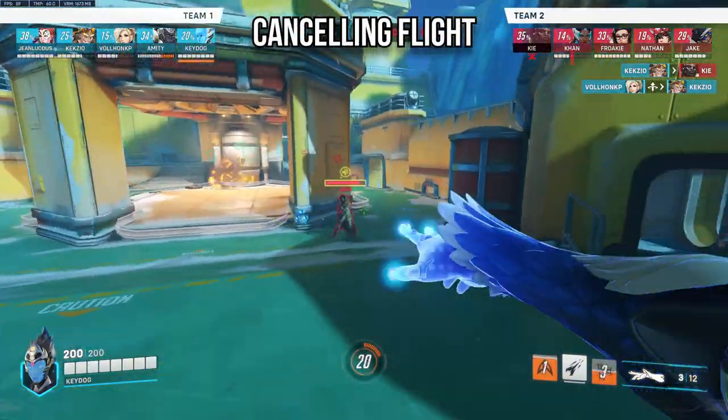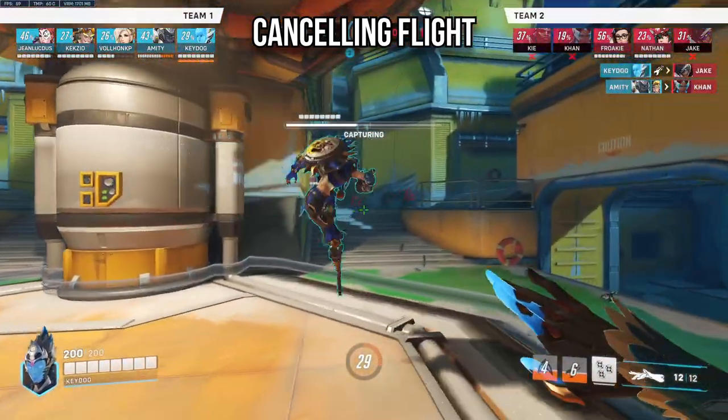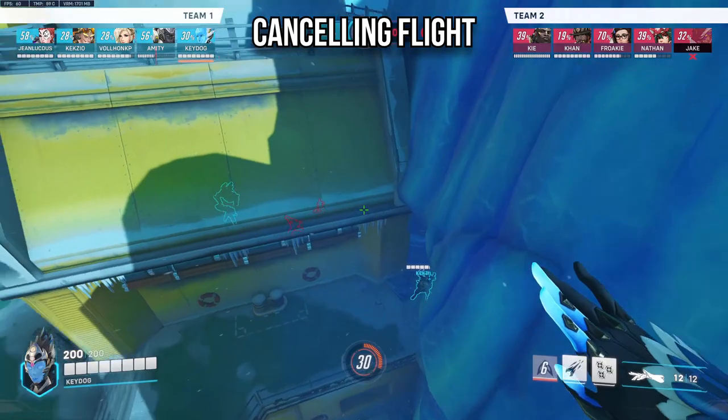Before moving on to ultimates, it's worth covering cancelling your Flight. After you reach the desired height, you can cancel Flight to get it back off cooldown faster. Since your aggression is tied to when Flight is available, any time you can shorten that cooldown, take it.